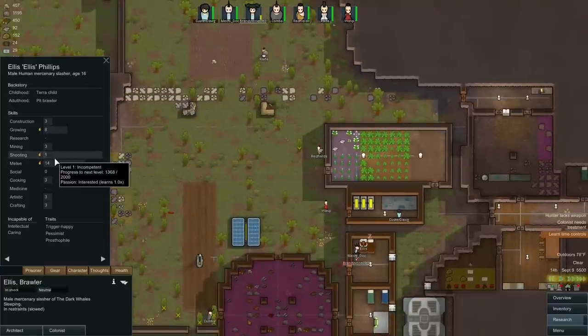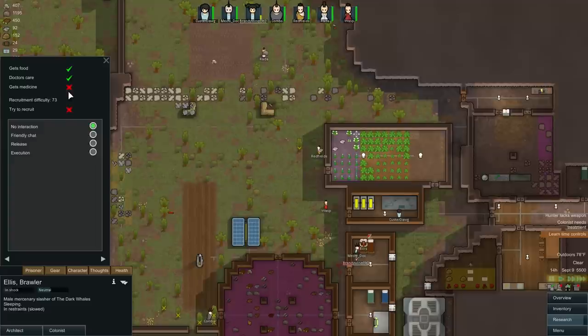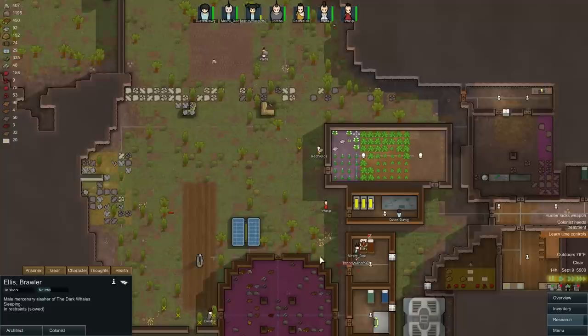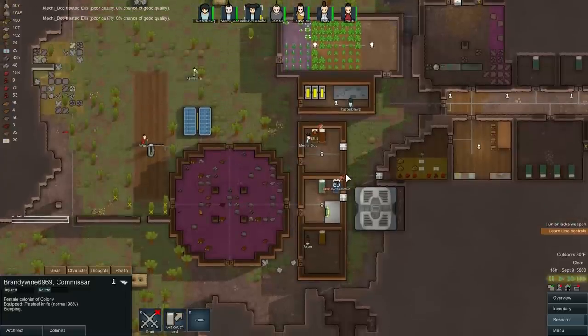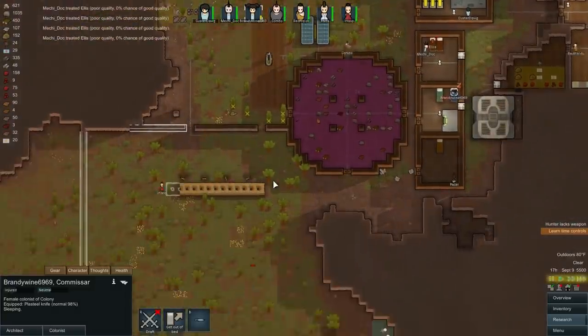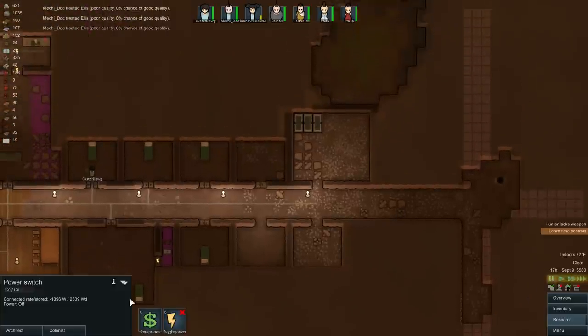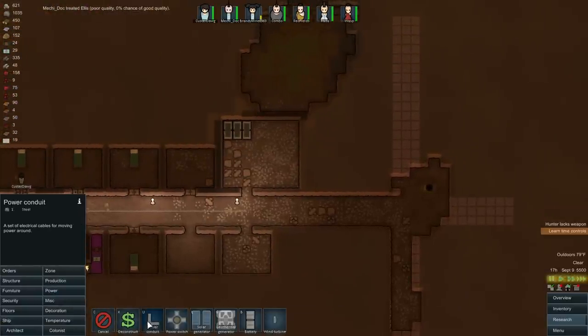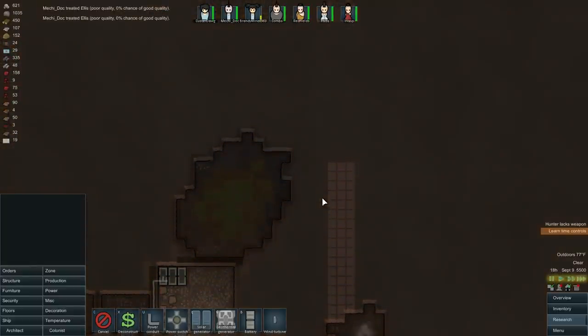Let's take a look at you. Really good melee. Can't intellectual. Pessimist — that's bad. You're pretty good, but you're not getting medicine. If he dies, he dies. Let's run some power lines up to these batteries. If we find plasteel, we're going to be in really good shape — but it doesn't look good.